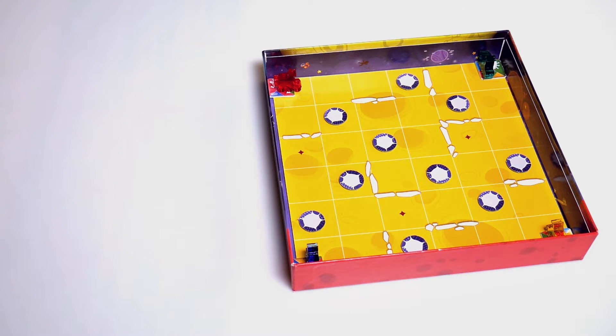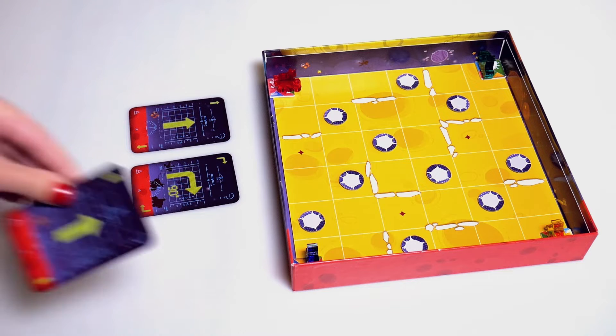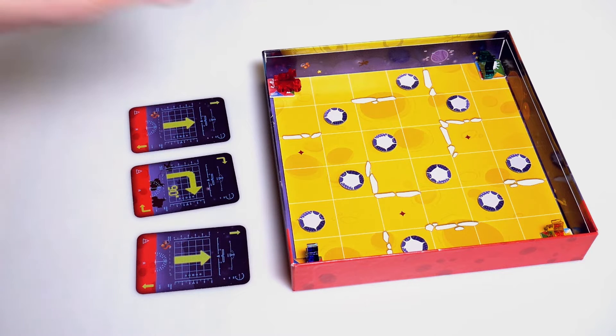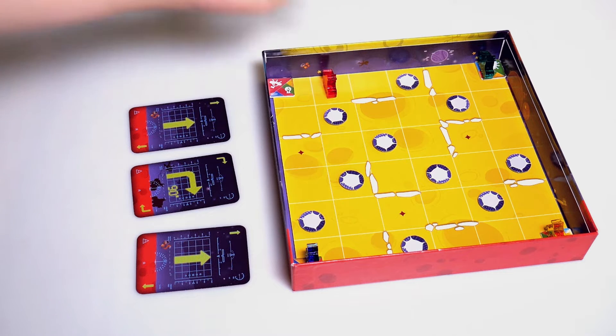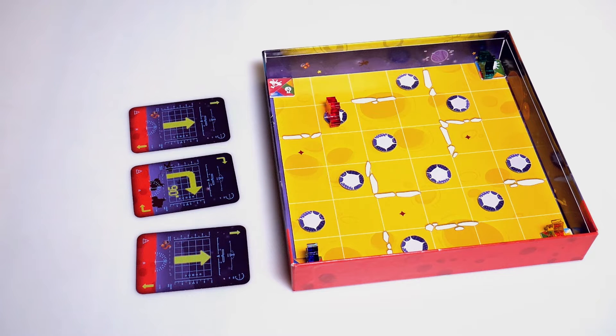The players take turns making algorithms out of their cards. The players' rovers execute the actions described in the algorithms on the game board. The game's objective is to collect life sample tokens and deliver them to the labs. Each token delivered to the lab earns a player one or two points. Whoever collects the necessary amount of points the fastest wins. The rules of the game are simple and logical, and you'll have lots of fun playing.